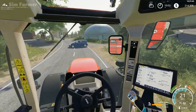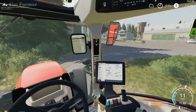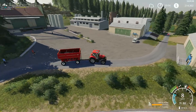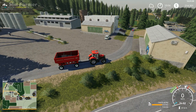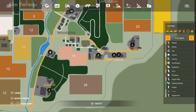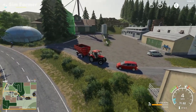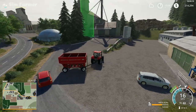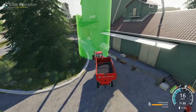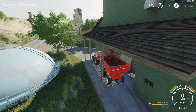I'll bring up the map — I believe the sell point is just up here on the right-hand side, if we don't get dragged backwards by that car. There it is, just there hidden beyond those trees. The price for canola is around about just over $1,200 per thousand litres, so it's not too bad a price — we've got this at a reasonable time.